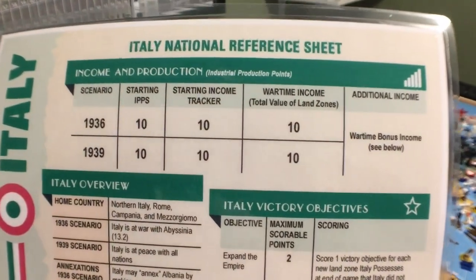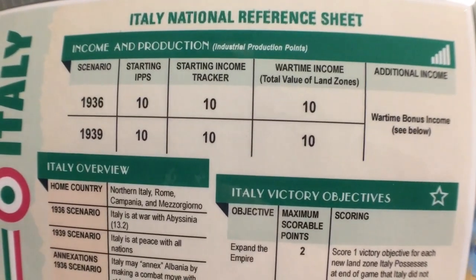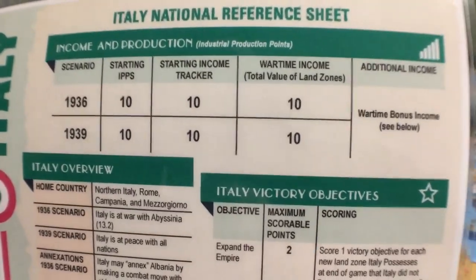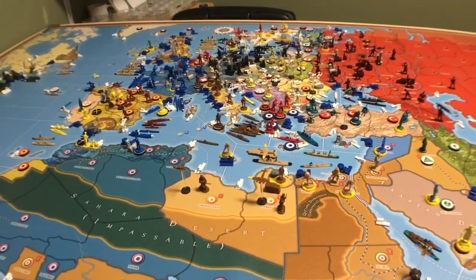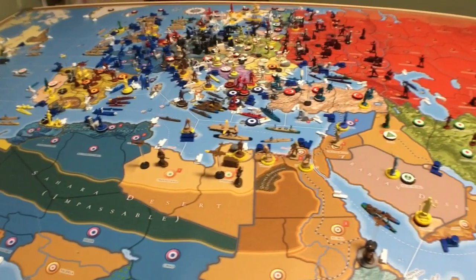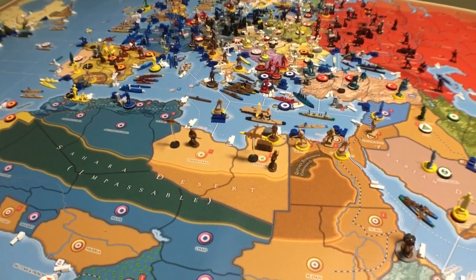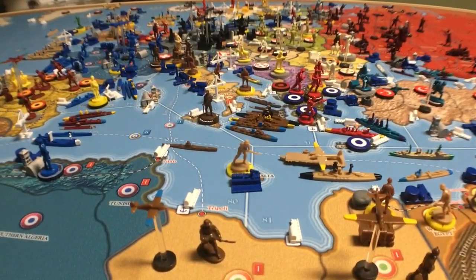Looking at the reference card, income and production is tens all the way around. It doesn't matter if you're starting in '36 or '39 — your starting IPP is 10 and your maximum income is 10 as well. That's a change from version 2, where your starting was 7. That's a really big difference — 10 IPP means you could buy a transport and a militia, or even a fighter.